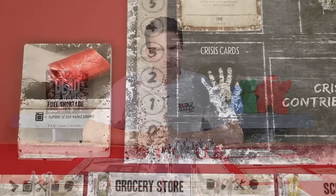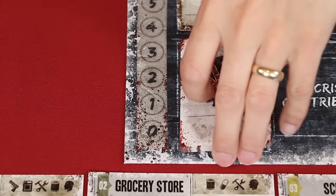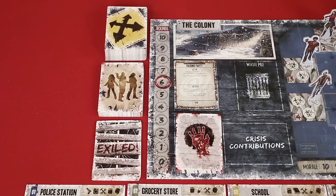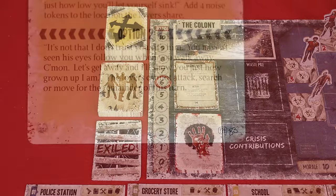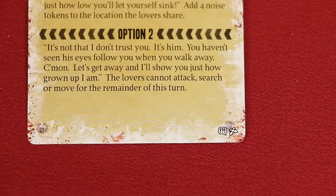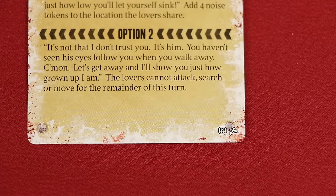Unless you're the traitor. These are the crisis cards — shuffle and place them face down on the main board. Also shuffle and place face down the crossroads, survivor, and exile decks. You can remove any crossroad cards with this symbol in the bottom right-hand corner to adjust the maturity level to your audience of gamers.